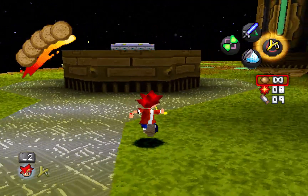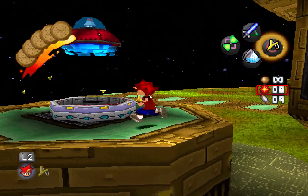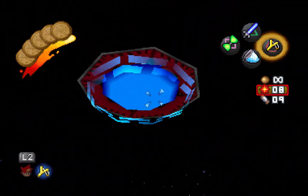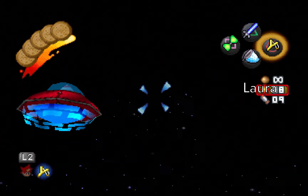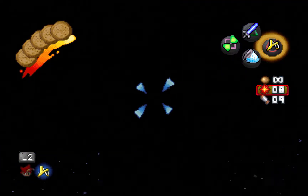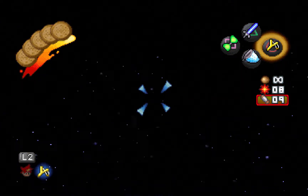Heading out here, the UFOs have activated. Let's do this — we've got two. This first UFO is piloted by Laura. Homing missiles are far better for UFOs.